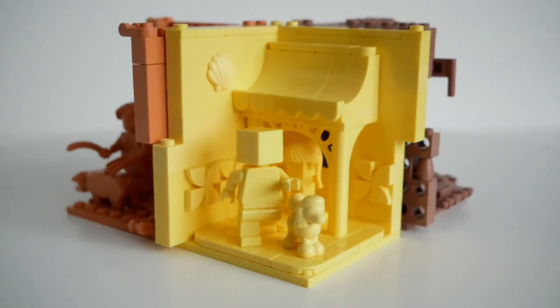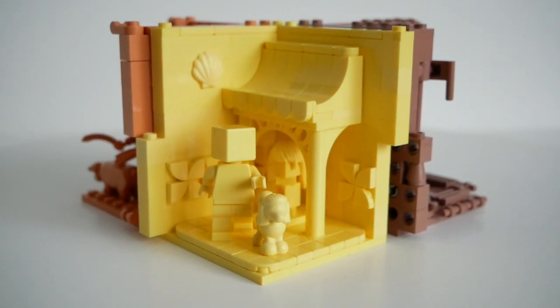It's been possible to build a habitat in bright light yellow for ages, but the legs, body and hands for the figure only appeared in the Winnie the Pooh LEGO Ideas set a few months ago, and the square head has only just been released in a Minecraft set. The dog walker is out for a stroll with his pet poodle.